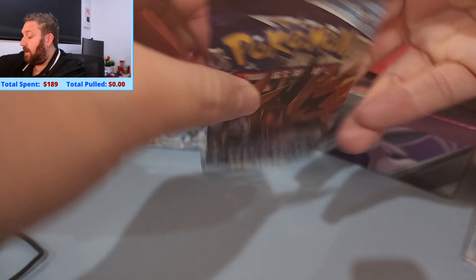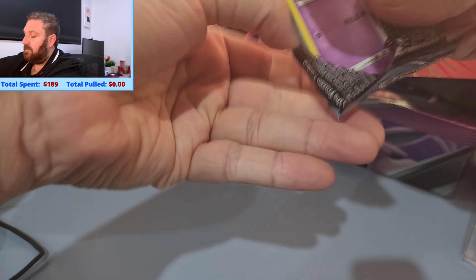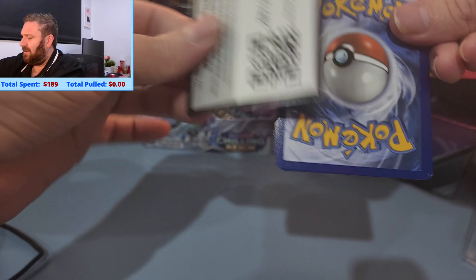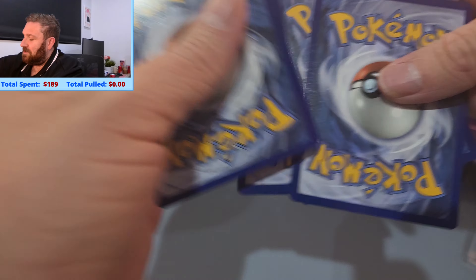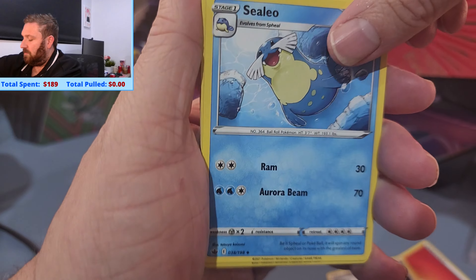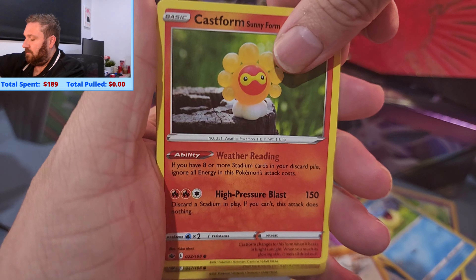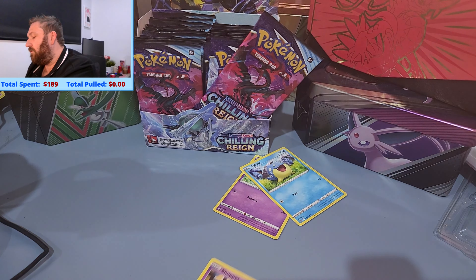So onto the second pack now. I think the pull rates for this are not amazing, so if we get something good that would be pretty fantastic. This one I believe is a white coat card — I don't know what it means, I don't know which is good. I could look it up, but maybe it's fun to not know. So we have Energy, Pneumrio, Seelio, Haunter, Shuppet, Rockliffe. The reverse is a Mareep, and it is a Swassbuck non-hollow for the rare.